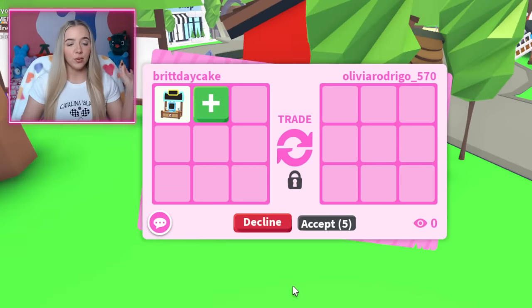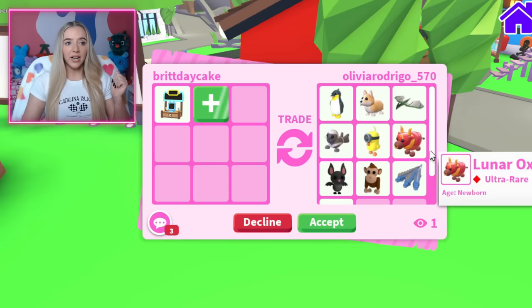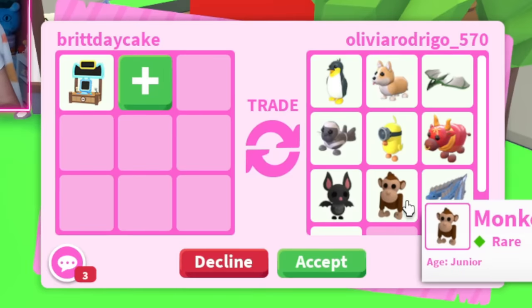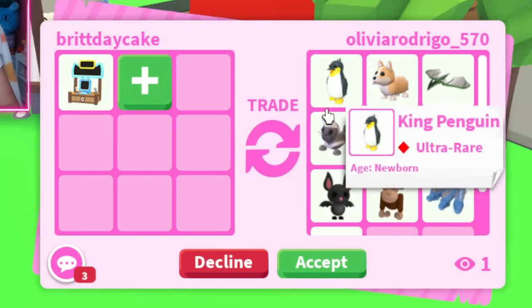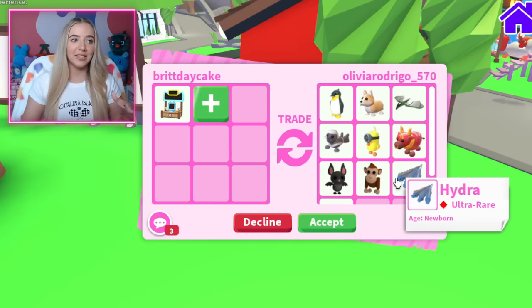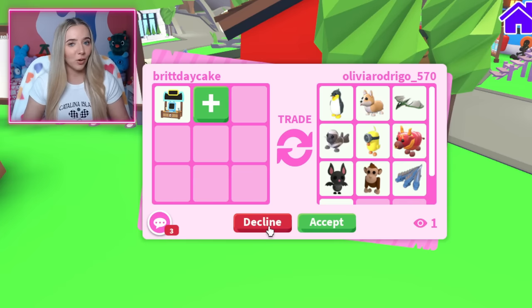I didn't mean to remove it — force of habit. This trade has a lot of stuff: the wyvern, the hydra, some mythic pets, even a cute little bat, but none of this stuff is what I really need. As you guys know, I'm trying to get neons and stuff, so I think we're gonna pass.